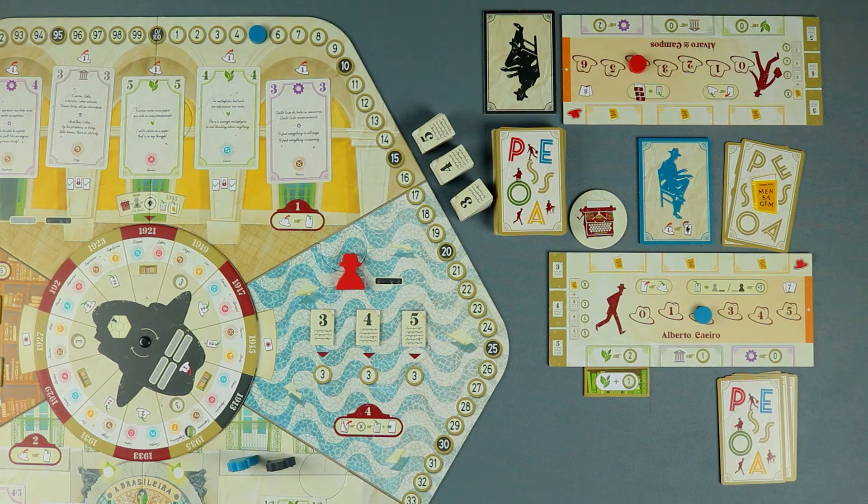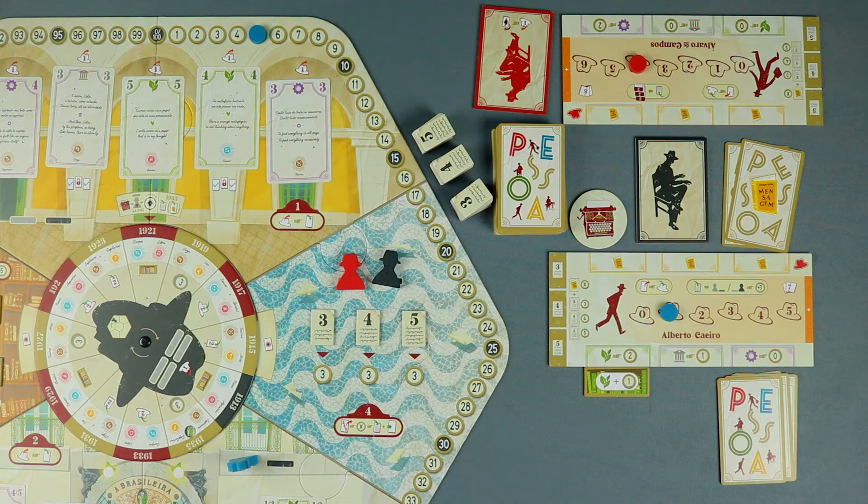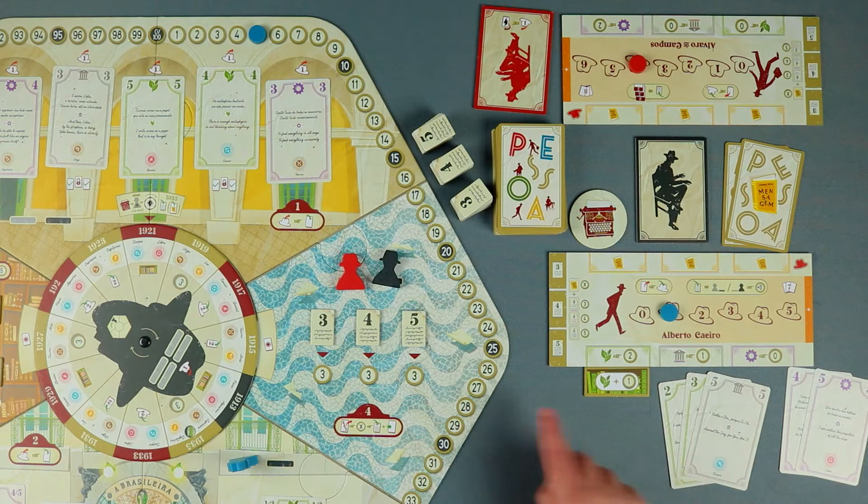Returning to the example, I exhaust one energy to take control of Pessoa's body and move the Pessoa meeple to Rosio. Now I can choose which cards to play to write a poem, scoring according to my writing styles. To write a poem, the players can discard a set of 3, 4, or 5 cards at a time. The only restriction is for the cards to be played in an ascending order and with no duplicated numbers. However, the cards do not need to be from the same color or with consecutive numbers.